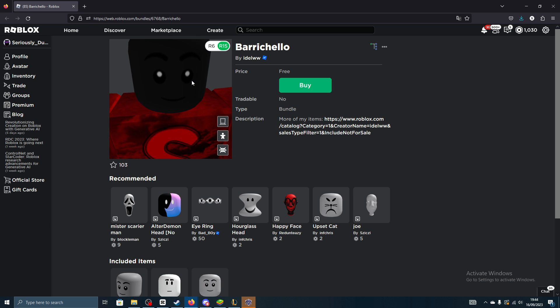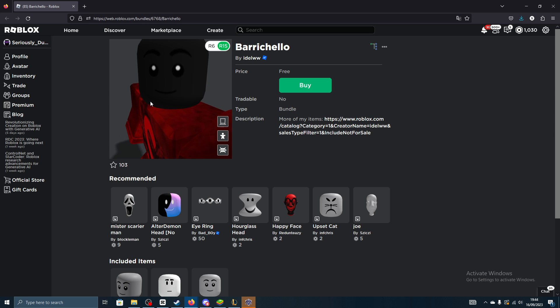Let me take my hat off here — this is what it looks like. It might be hard to see on my character, but as you can see, it's got two eyebrows, two eyes, and a smile. It's not that bad for a face, especially for a free one.